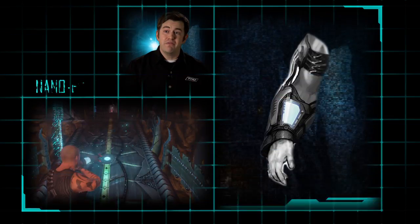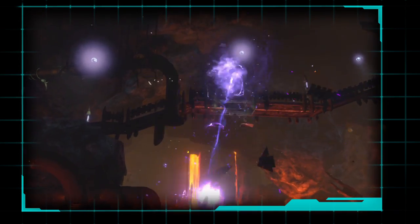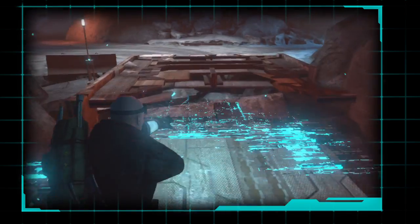We've given you a nano-forge so that now you can actually repair structures as well. You can blow up a bridge to block enemy access points, but then you can repair that bridge and get out of there.